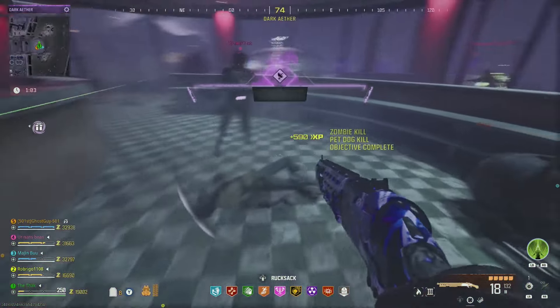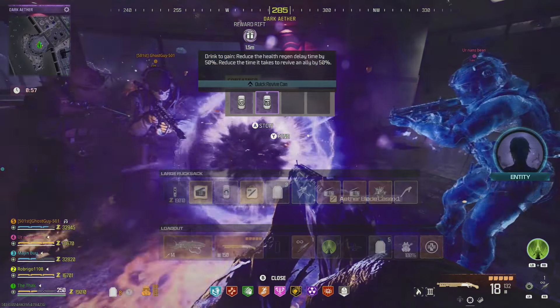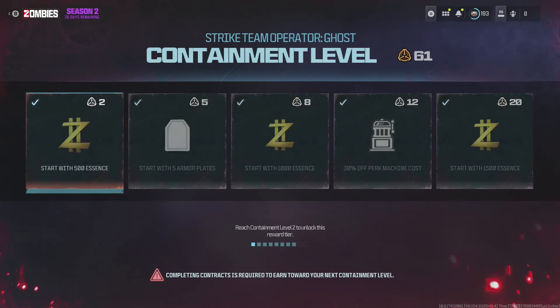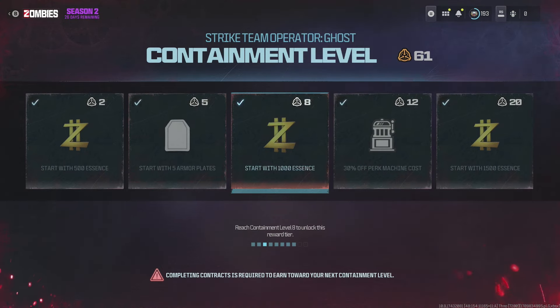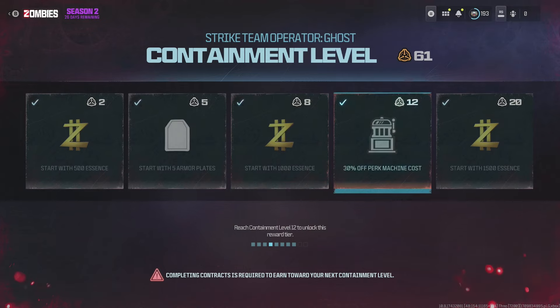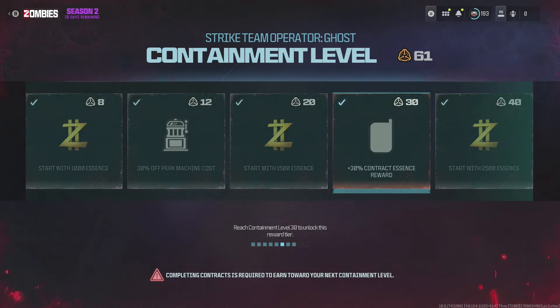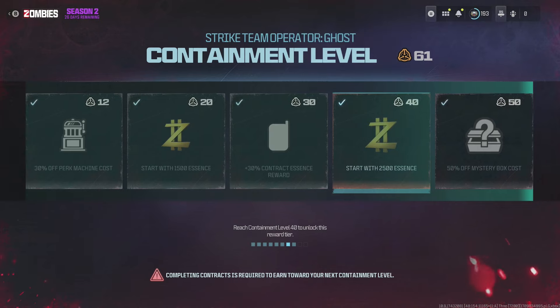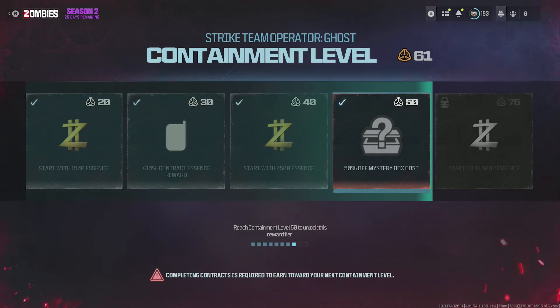Each level has a certain amount of containment you need to earn, so here are each of the tiers of the rewards, what you'll be able to earn, and what containment level you need to reach. Tier 1 is level 2 and lets you start every game at 500 essence. Tier 2 is level 5 and gives you 5 armour plates at the start of each game. Tier 3 is level 8 and gives you 1000 essence at the start of every game. Tier 4 is level 12, giving you a 30% discount on perks. Tier 5 is level 20, giving you 1500 essence at the start of every game. Tier 6 is level 30 and gives you a 30% discount on contract essence. Tier 7 is level 40 and gives you 2500 essence at the start of every game. Tier 8 is level 50 and gives you 50% off the mystery box.